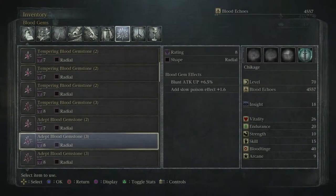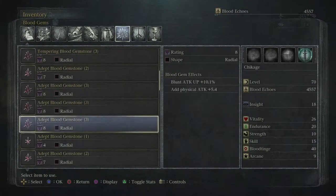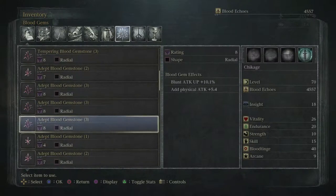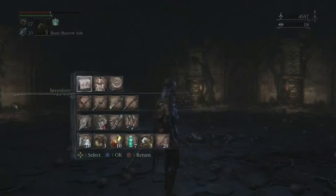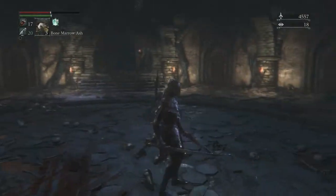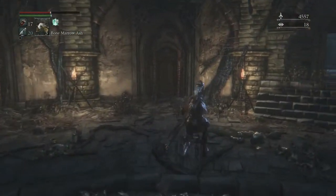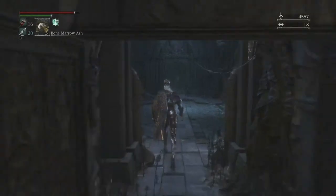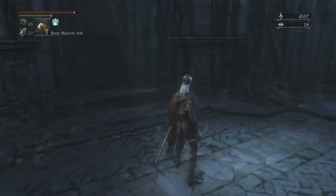I probably should have boxed all this stuff. I don't think I had a blunt and physical — yeah, these look more familiar. So it was probably that right there: blunt attack up 10.1, which is actually not bad. We don't have a blunt weapon, so I don't think that's going to come into play much for us, but on some weapons it could definitely be the best gem you have.